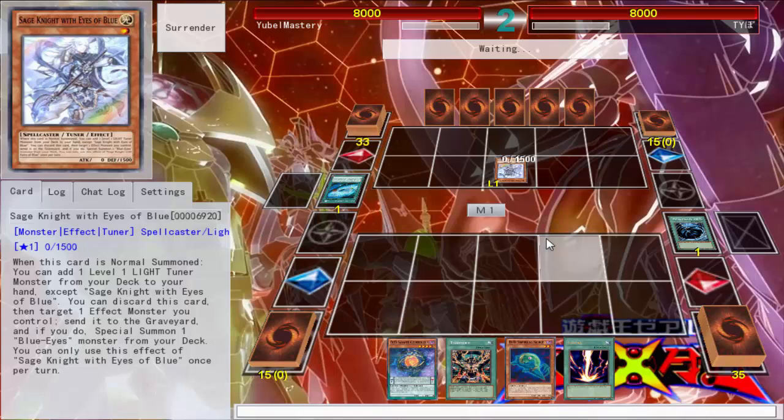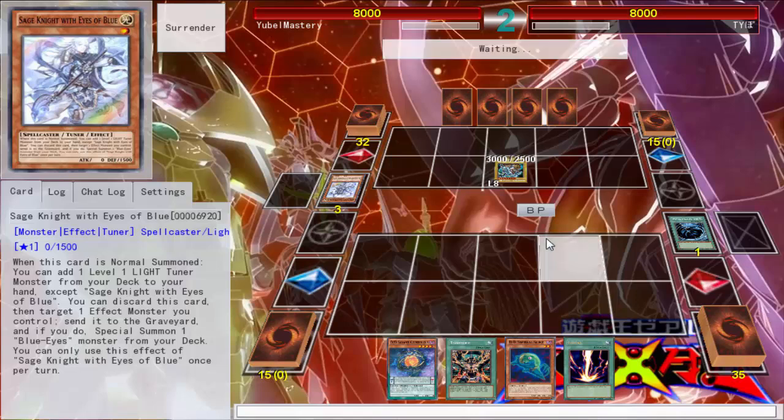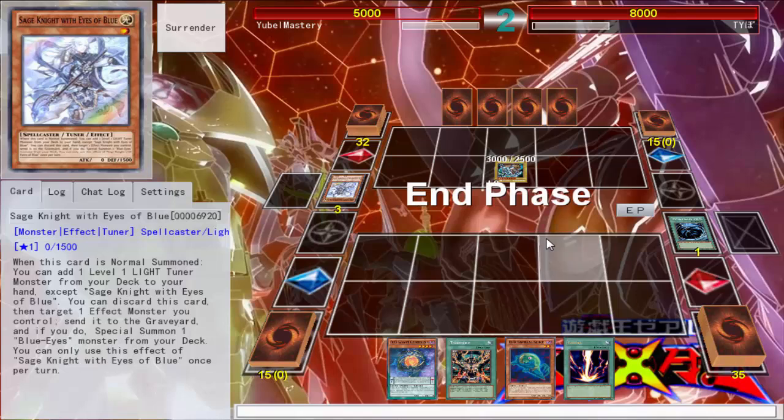We're gonna use the Blue Eyes deck — alright. I'm not sure if you guys noticed or not, but the exploitation's real. We named off a couple of cards — that whole 'until the end of the turn' thing is broken on DevPro. Things like card effects being permanently negated, you're never taking damage. Same thing with Waboku — they're taking it to the next level. Like, how about you just draw whenever your opponent special summons — forever.